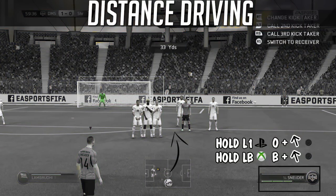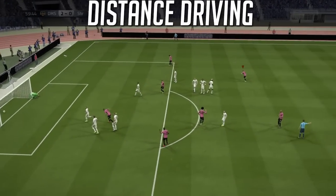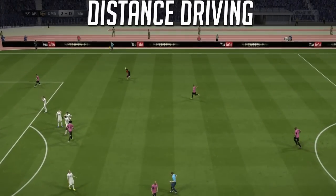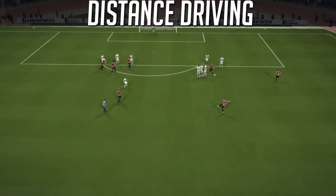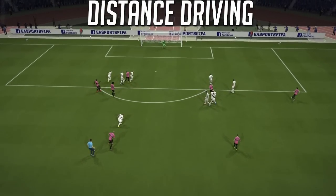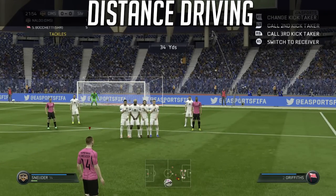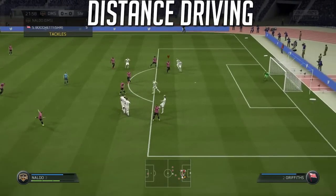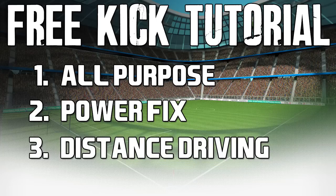You cannot use average free kick takers — you've got to have someone who can generate power. On the other example we've got Snyder on the right side: everything's the same. You're holding diagonally — forward on the left analog stick, then add a diagonal. It's a little bit to the left if you're taking it from the right side, a little bit to the right from the left side. It just drifts into that corner. Keepers get a very late reaction — I'm not going to say it's a bug, but keepers just don't pay attention all that well on a lot of free kicks. One more example at full speed: Robert Green fumbles it into his net.